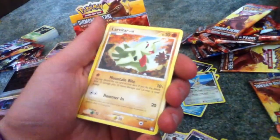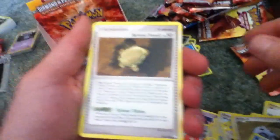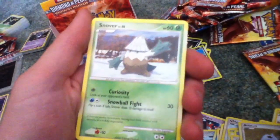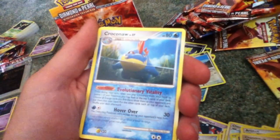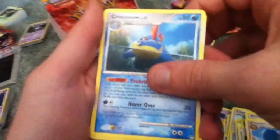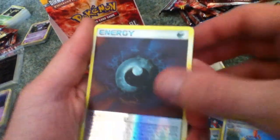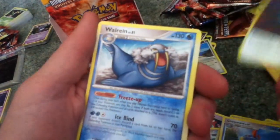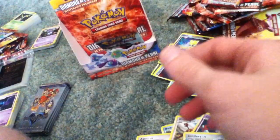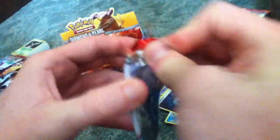Aeron, Larvitar, Barboach, Armor Fossil, Snover, Cranidos, Croconaw, Team Galactic's Wager, Reverse Darkness Energy, Ursaring. I've got two chances. Things are not looking good for me to get the cards that I want.